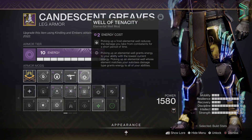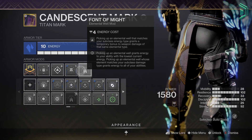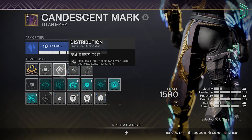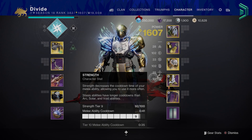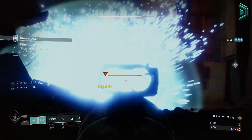The class item mods are Font of Might for extra damage with arc weapons, Utility Kickstart and Distribution. With this build you'll get your abilities back a lot faster while improving DPS and damage resistance. The stats you'll want are 100 resilience, 100 discipline and ideally 100 strength. This is by far one of the best builds in the game and it's definitely worth having next season.